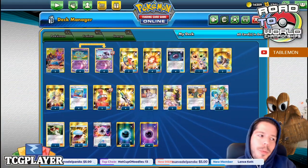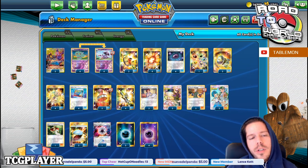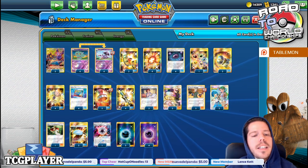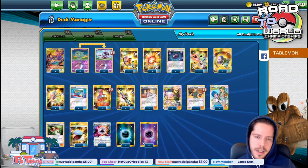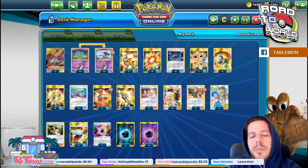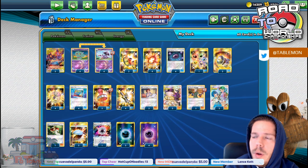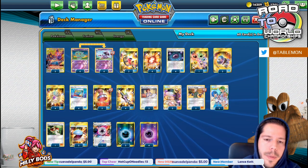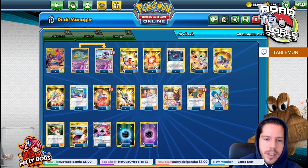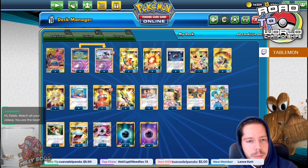Welcome back, everyone. Welcome back to a brand new day of Road to the World 2020, where we are going to be moving on to the TDG secret deck for the Latin America International Championship. I guess it was actually a secret — no one saw this coming. It did not end up dominating quite as much as they have in previous years, but there's still a lot of merit to this deck, which I believe the original idea came from Grant Manley. Big props to him.